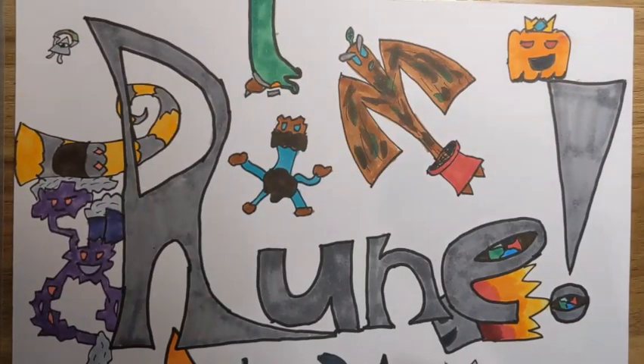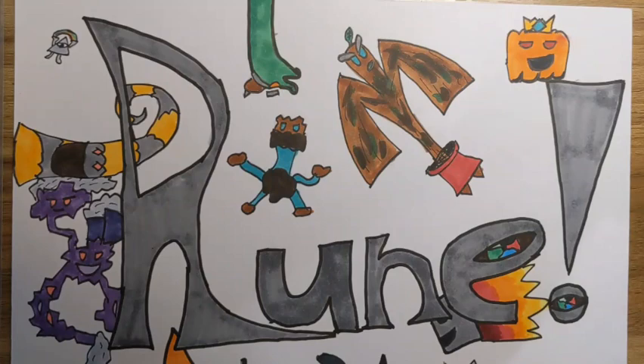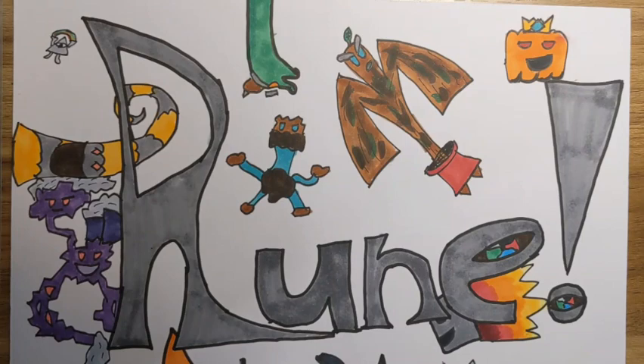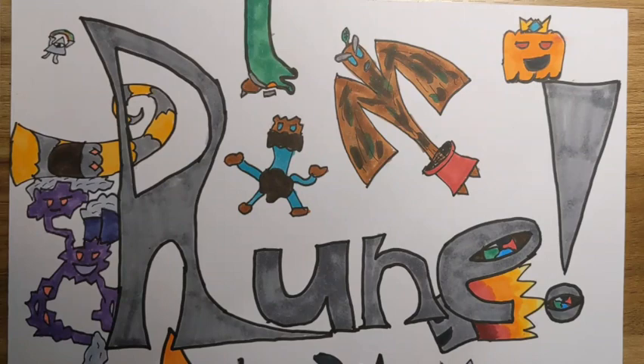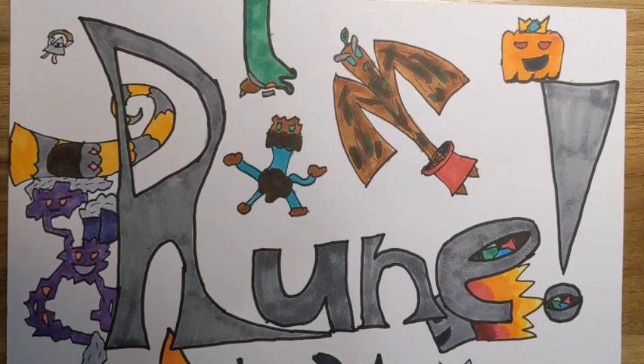Yo guys, what's going on? Jackson here from MaroonTCG, and today I'm going to be showing you just a fun little strategy for a less represented color, which is red. I kind of preluded to this like one video ago, and I'm pretty excited to show this to you guys. I think it's a pretty fun strategy, and it's like a super aggressive strategy.